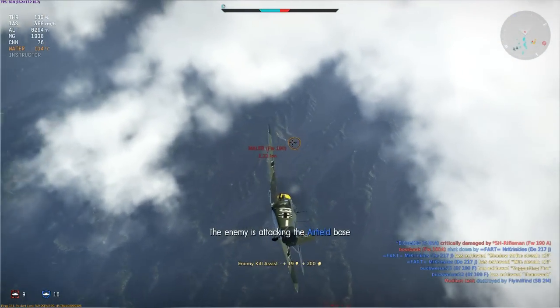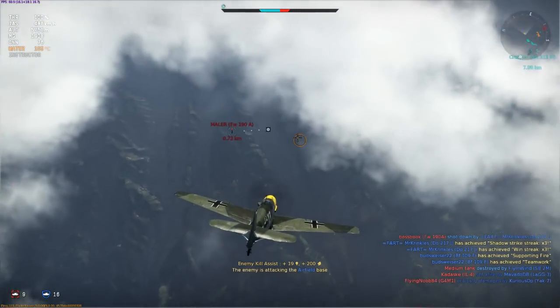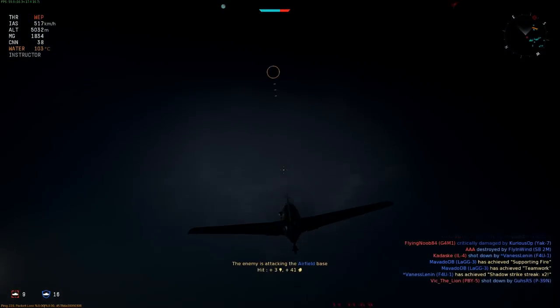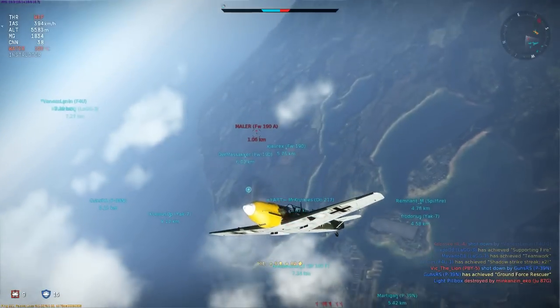His speed seems quite low so I'm diving in to attack, hoping to catch him while he's slow. I fire a really nice stream of shells that should have set him alight or ripped off a wing or killed his pilot, but that did nothing at all. So back into a climb I go to recover my altitude advantage and try again.